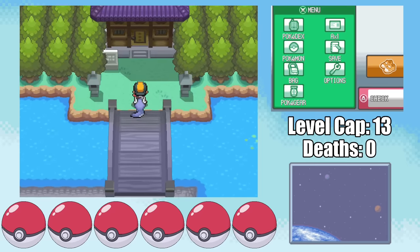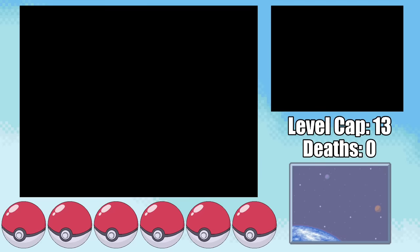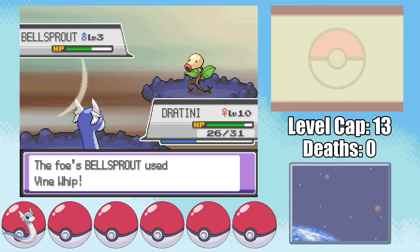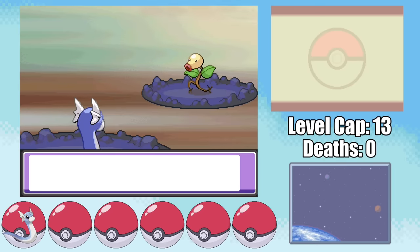Speaking of which, the first lineup of mandatory battles we have to face is in the Sprout Tower. Here we face endless hordes of Bellsprout, which isn't a problem at all since Dragon resists grass. They can't really touch me since they only have Vine Whip, so I can quickly wrap it up.